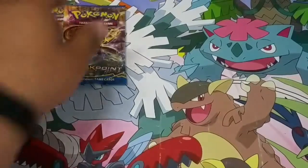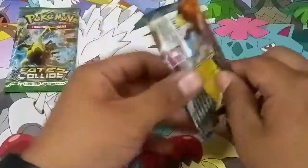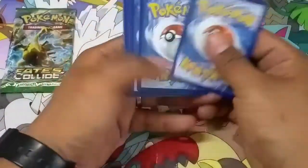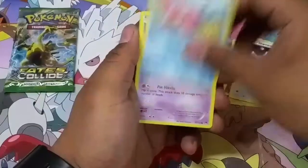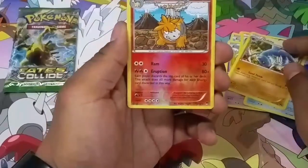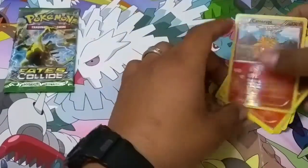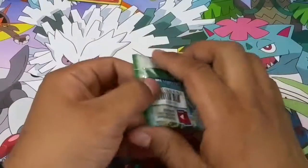Let's open up the Breakpoint pack. There is a code card still — there's a chance at getting a Break card. You got Shinx, Spritzee, Glamour, Slowpoke, Skorupi, Great Ball, Lapras. Reverse holo — and this is a reverse holo rare actually. And the rare in the pack, another Kabutops — but this is a regular rare.